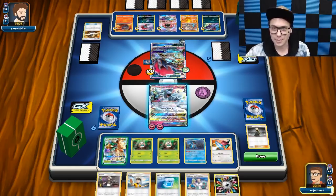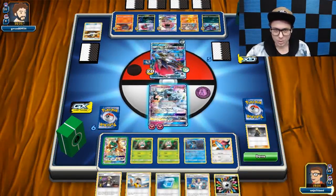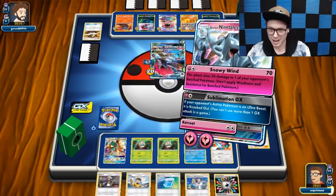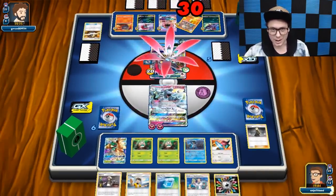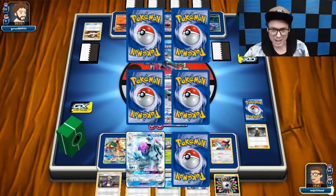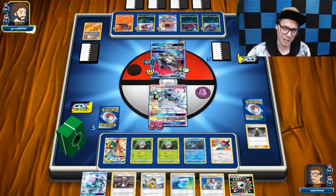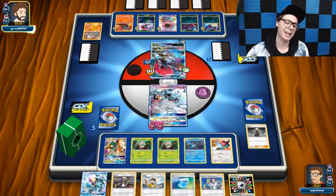We've got another Rowlet down, which is fantastic, and we've got our Feather Arrow so I can snipe something and take a knockout with Snowy Wind. I think I want to get the other Zorua — it could be very valuable to keep my opponent from drawing more cards. Or I could take out the Rockruff too. I'm thinking the Rockruff has got to go down — just to keep Eric from taking that knockout on my Porygon.